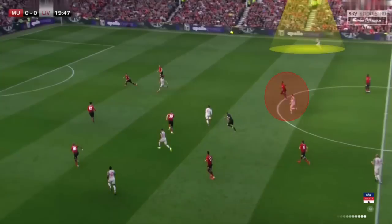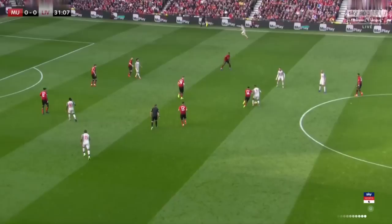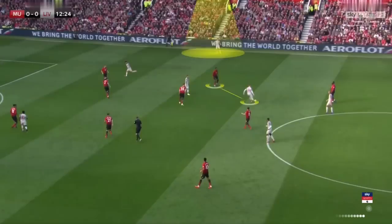Here, it's the other way around. Pogba follows Henderson, which leaves space for Milner to exploit. Pogba is focused on Henderson and the ball, which allows Milner to exploit the space behind him. Pogba presses Henderson, which allows Milner to get free on the side.